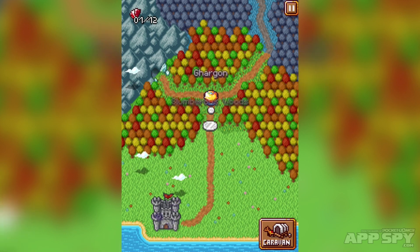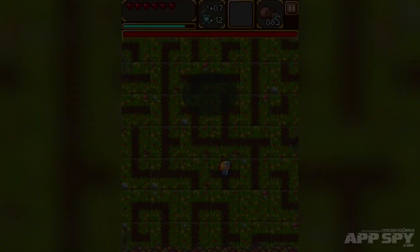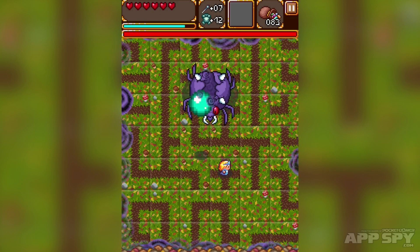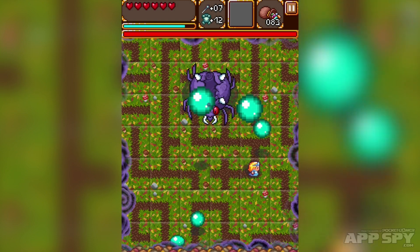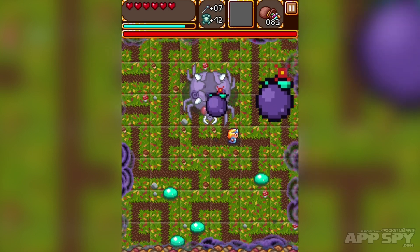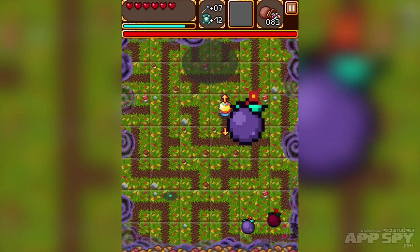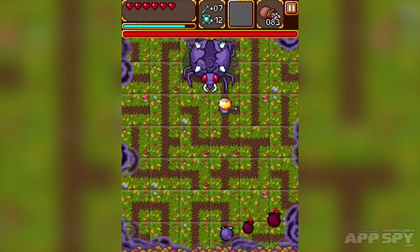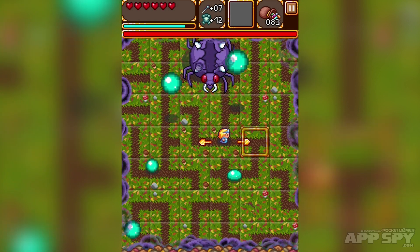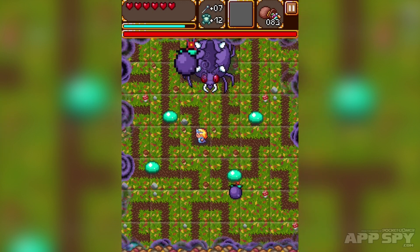Let's head forward to defeat the Gargon. I've also heard there are other ways of upgrading and improving your character, which is cool. Wilma — that's the character's name — is now slowed down. Let's get back in there and defeat this guy. They've moved away — darn you, spider! You go through this, start battling, deal damage, and fight them.